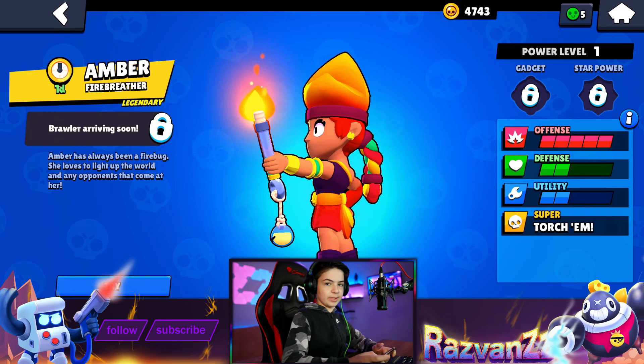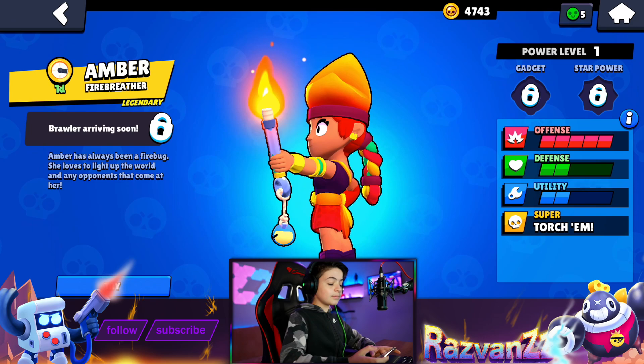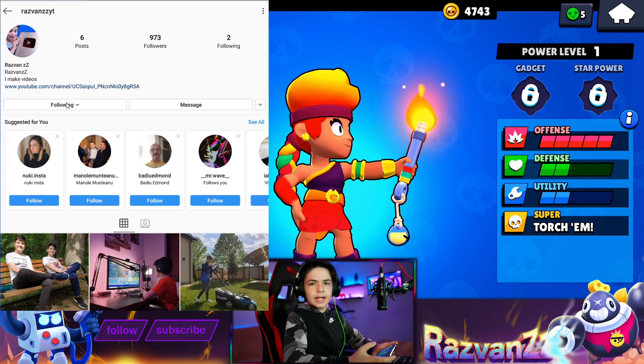It's a nice fiery design, of course, since she's the fire breather. She's really good in offense, not so much in defense and utility. She's got the super, Torchium - Dragon's Breath. I like that name, Dragon's Breath. Very, very nice. Now let's check out the brawler in the training cave. But before we do that, don't forget to smash that like button, guys, because your likes really support me. Subscribe and also ring that notification bell in order to never miss an upload from me.